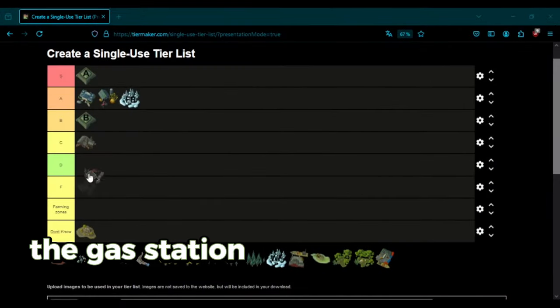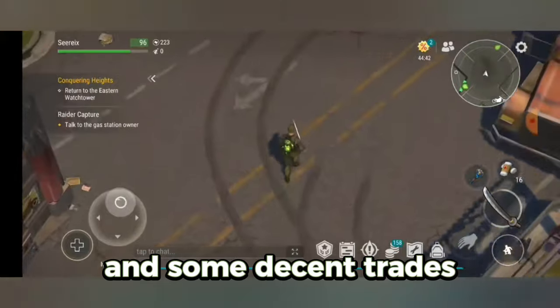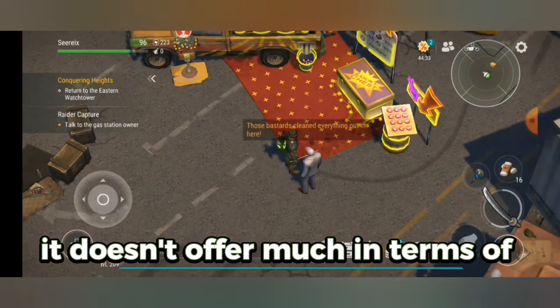The Gas Station is mainly useful for bike upgrades and some decent trades. It's more of a convenient spot than a necessity. While it's good for quick resources, it doesn't offer much in terms of essential progression.